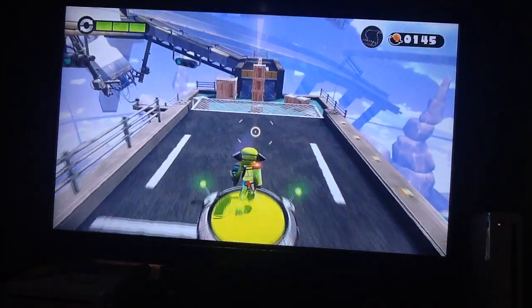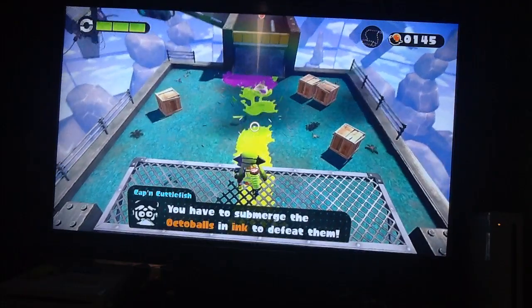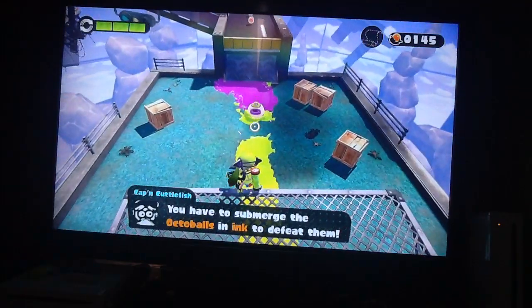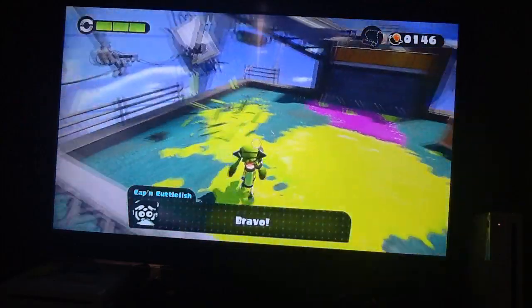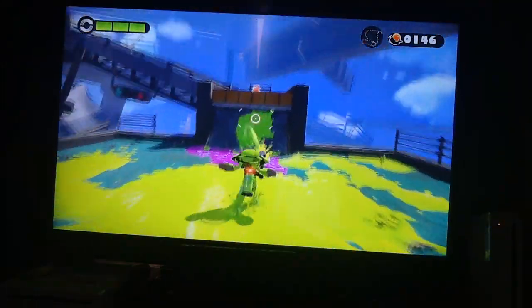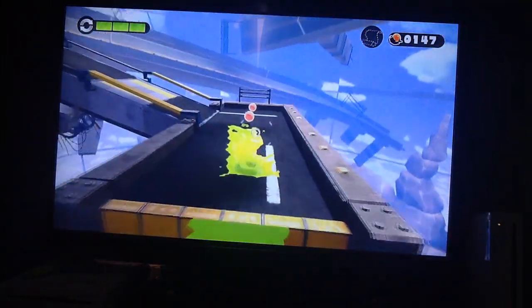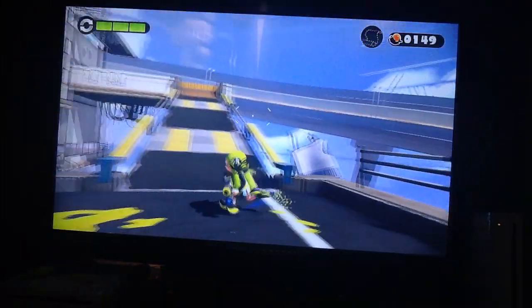Now here is where the Octoballs sit. If you shoot them, they will act like a pinball - they'll mainly just roll around all over the place to try and attack you. If they go into your ink, they will slow down indefinitely, but that will not kill them. You have to physically shoot them to kill them.